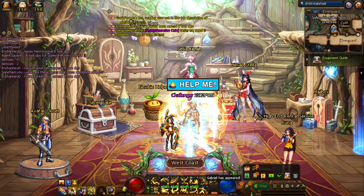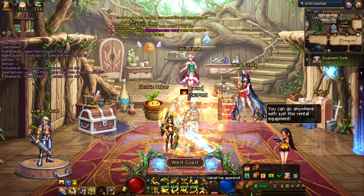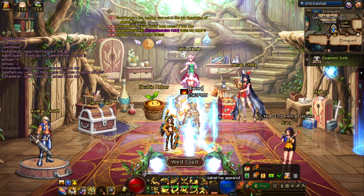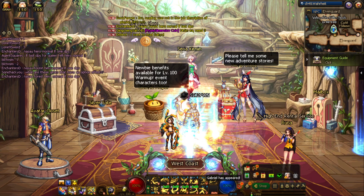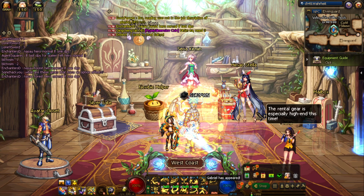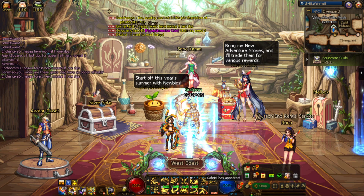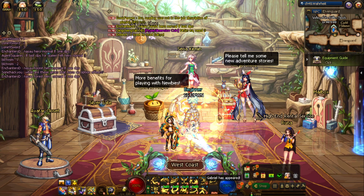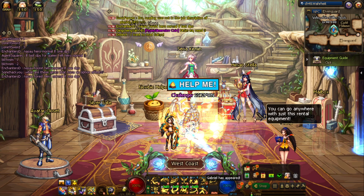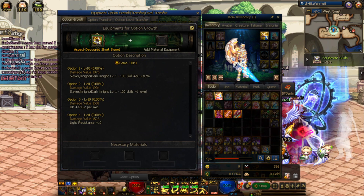If you ever notice you barely gain any option levels, this is probably why. The secret is super simple — it's by feeding duplicates. Actually, that's a misconception: you want to feed any epic with the same options, and duplicates just fit that category. Why does this wording matter? Because you can actually target the option levels you want to level up, and it doesn't have to be a duplicate.